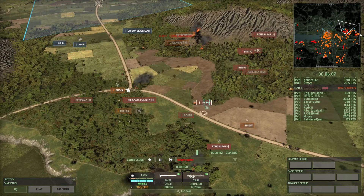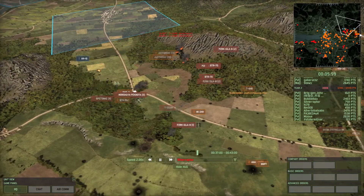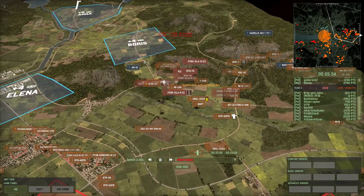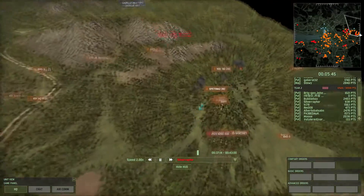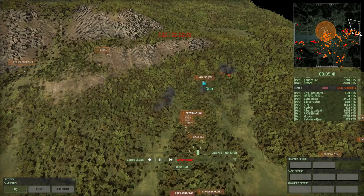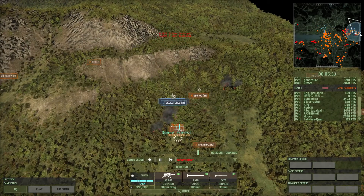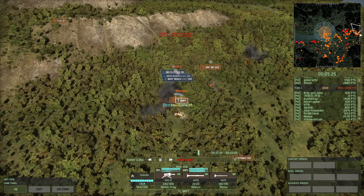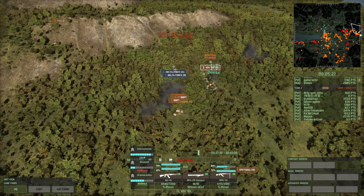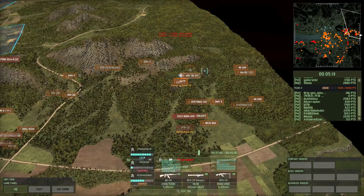It looks like they're going to be able to take out my tanks. But Alberto does have some Mi-24V with its anti-air radar. Looks like there's some enemy right here — it's Bubblebox moving back and forth with his BMPTs. BMPTs would definitely be able to clear up this force with their grenade launcher and autocannon, and with VDV-90 distracting them, they'd basically be able to hold off the enemy here.